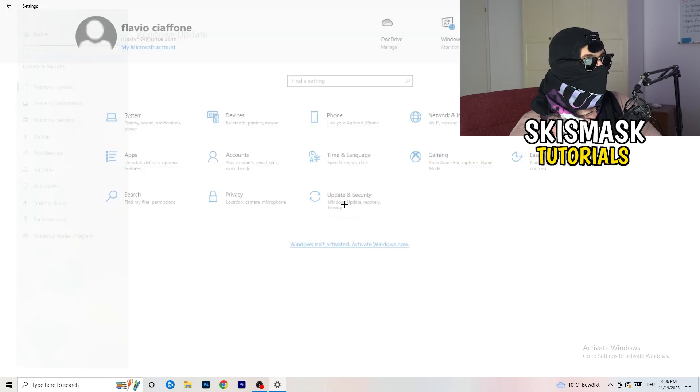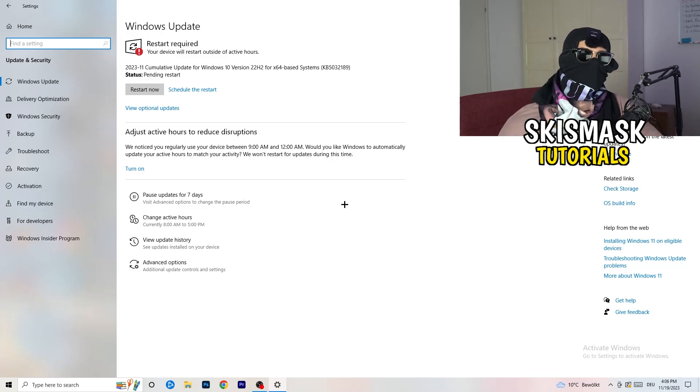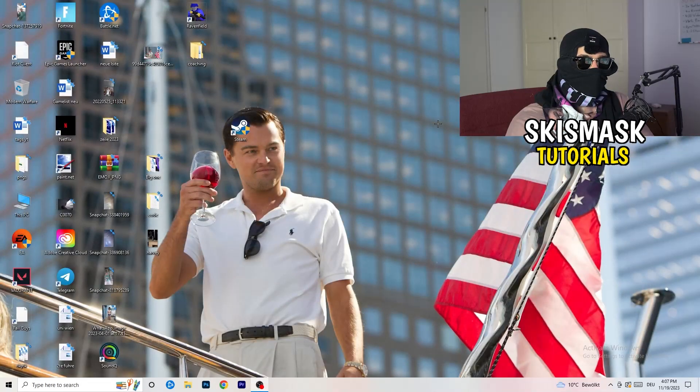Go back to Settings and click on Update and Security. I know it sounds basic, but trust me — updating every single driver on your PC, especially Windows, will help with every issue you're having. Update Windows first. Then update your graphics card driver. For me it's NVIDIA GeForce. Go to your GPU driver software and download the latest version, because some games need the right driver version to run their best.